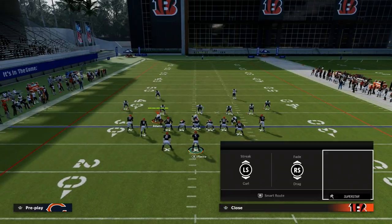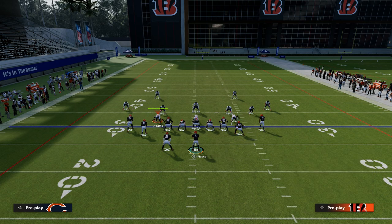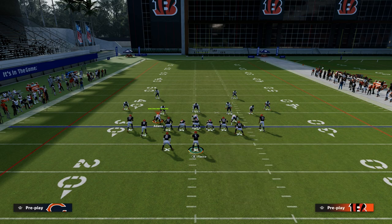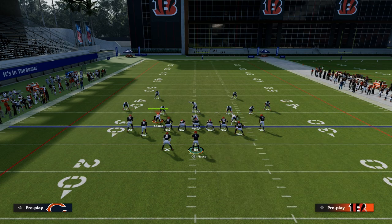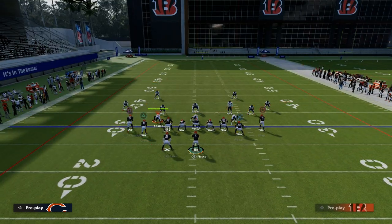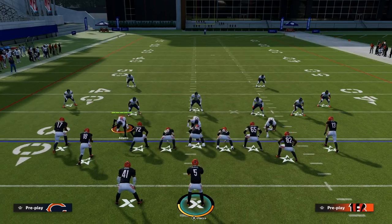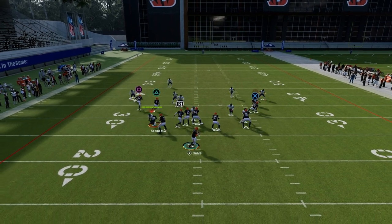What I like to do with this play: smart route the post route on the right side of the screen, streak the outside receiver, put the slot receiver on a slant route, and put the tight end on an out route. With the running back, you can do whatever you want — I love putting him on a flat route, a basic out route, or a block and release route. Any of those will be fine, or you could block him and still get a lot of bang for your buck.